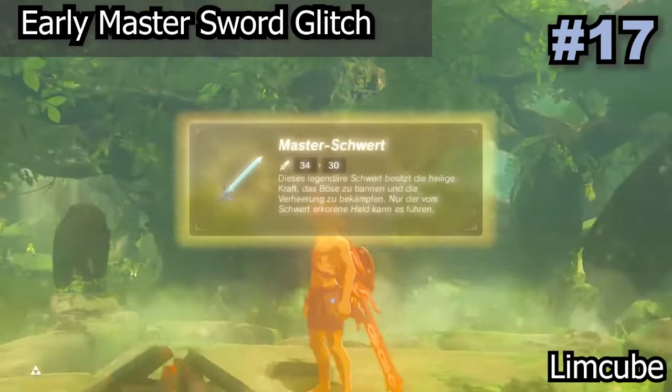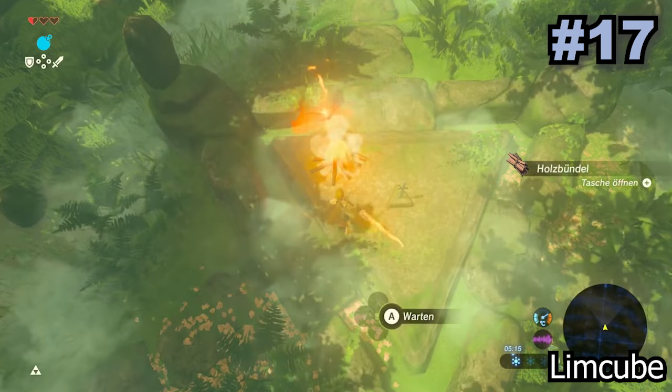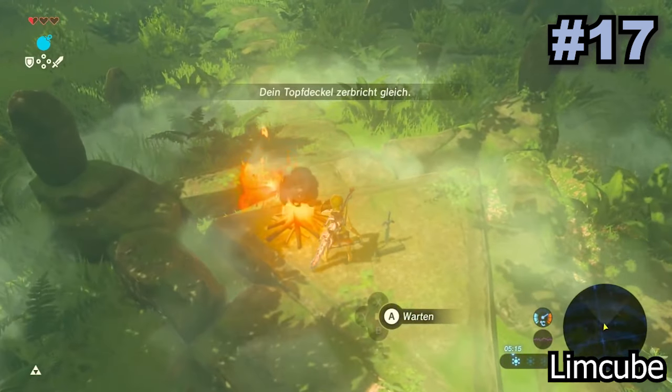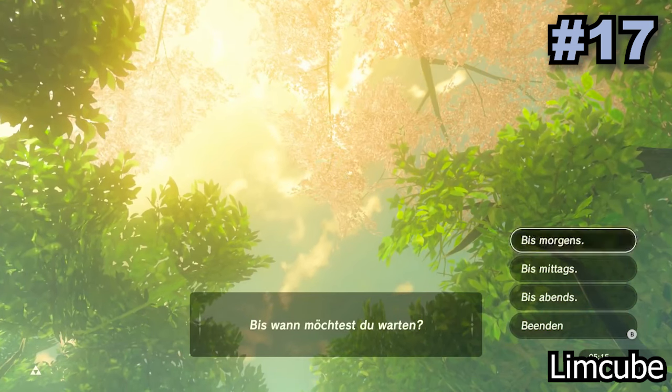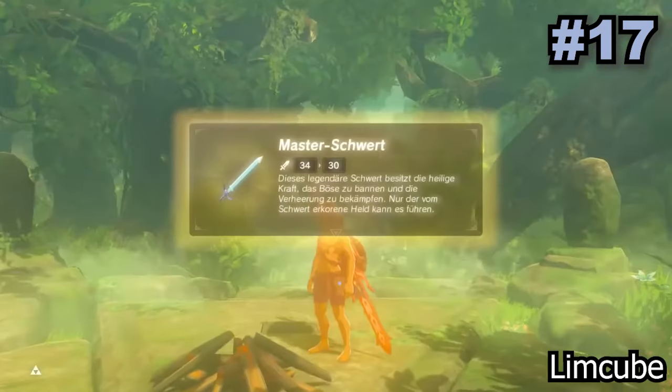The master sword skip is a super easy way to get the master sword without having to get any extra hearts. All you have to do is set up a campfire in a specific spot next to the master sword and as you pass time, mash A. If done correctly you will now have the master sword with only 3 hearts.